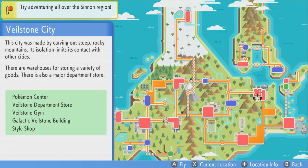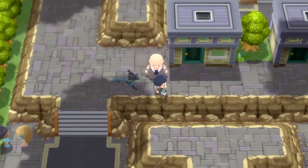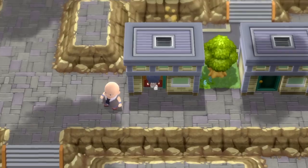Now if you haven't done this in the day already, you can go to Veilstone City and get a lot of friendship quite quickly. This can be done if you're at the bottom left of Veilstone City and you enter this building over here with this bald guy standing outside of the door.